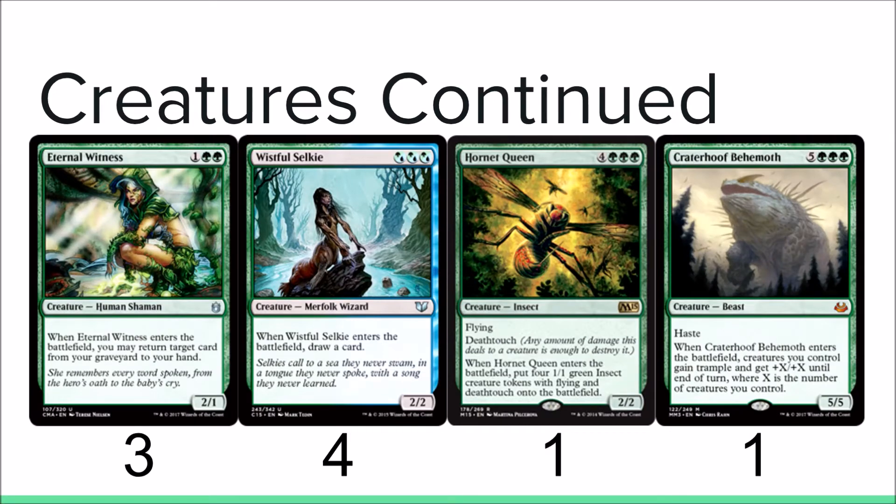You also have three Eternal Witnesses — get your good cards back, like Genesis Wave, or any cards you really need back in your hand. Four Wistful Selkie: enters the battlefield, draw a card — another draw spell. The most important part about this card though is the three green in its mana cost. Next, Hornet Queen, one of, and then you have one Craterhoof Behemoth.